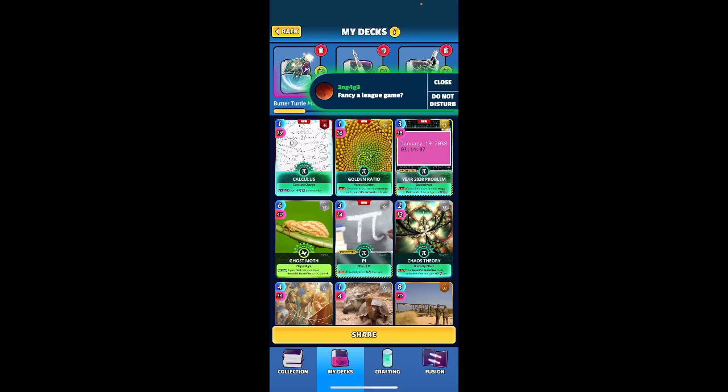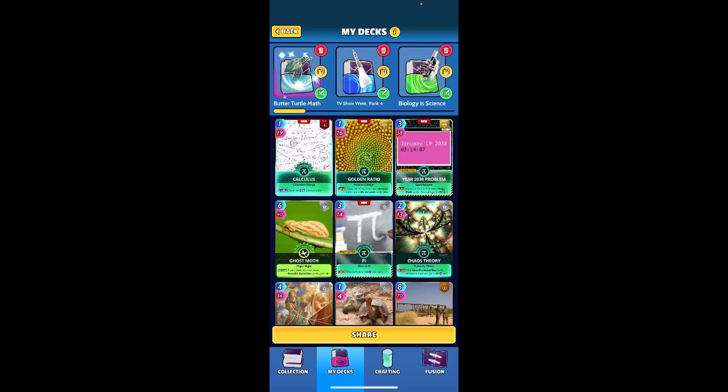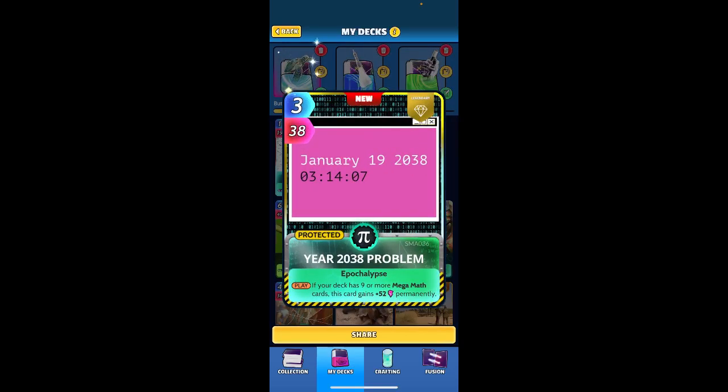I'm going with Plotinus to buff the mega math cards. Chaos Theory is a math card, Golden Ratio is a math card, calculus is just a solid card, and this newer card — if you have 9 or more mega math cards, this card gains plus 52 permanently. So each time you play it, it gains plus 52. It already starts off with above-average stats — roughly times 13 between 12 and 13. So it's already a really good stat line, and it gets buffed super hard with just this minimum stream of mega math.